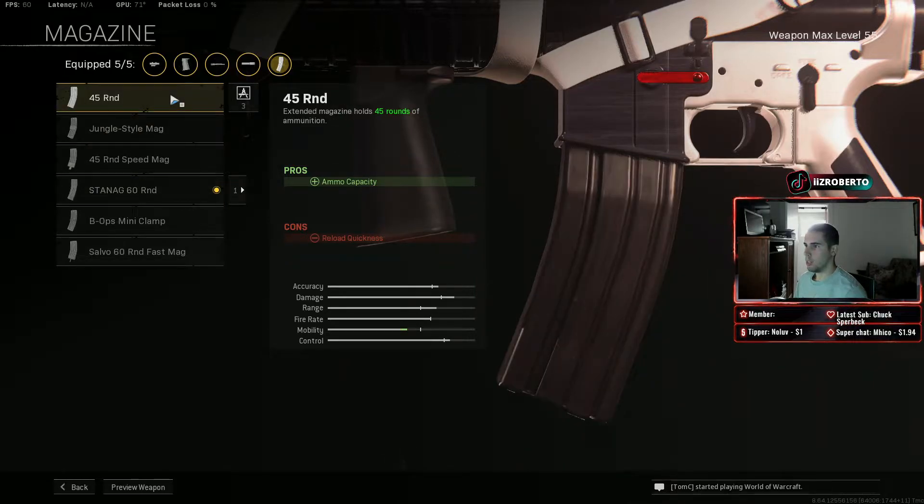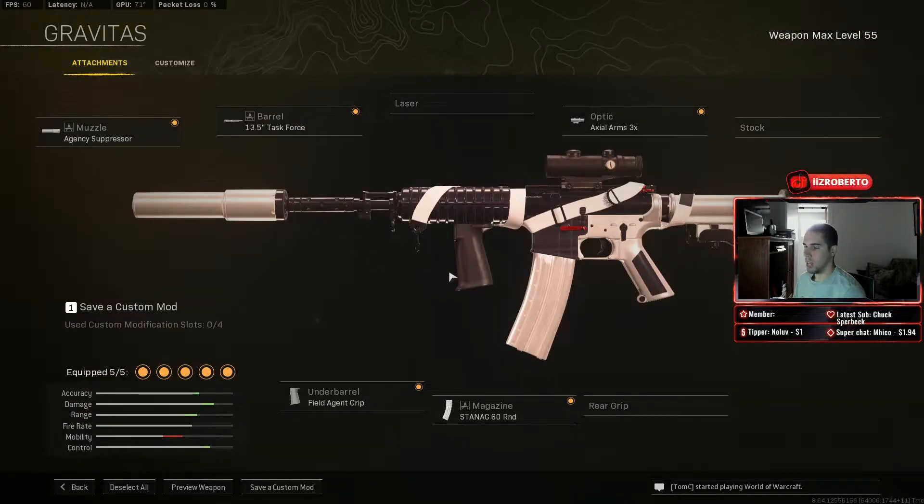For the mag, you can go with the 60 round if you prefer more ammo, or the 45 round for more ADS speed. Overall this gun is solid, doesn't have too much recoil, does decent damage, and you're really mobile with it. It's been a classic in the meta for a long time — my fourth favorite assault rifle right now.